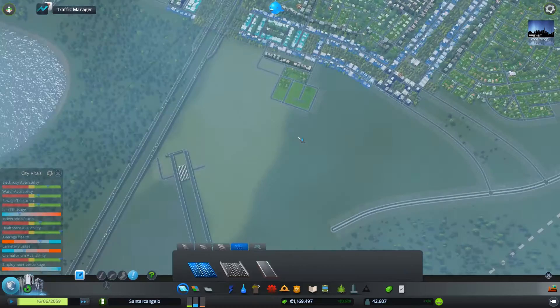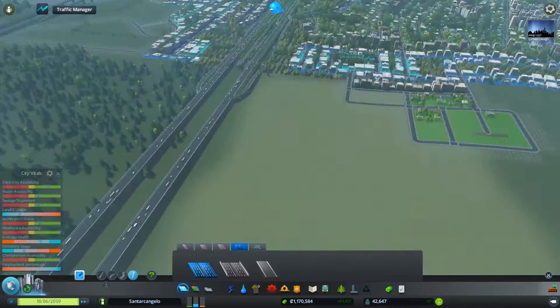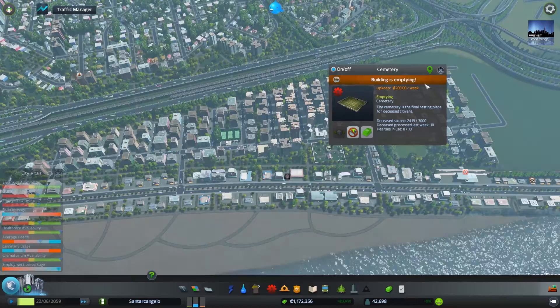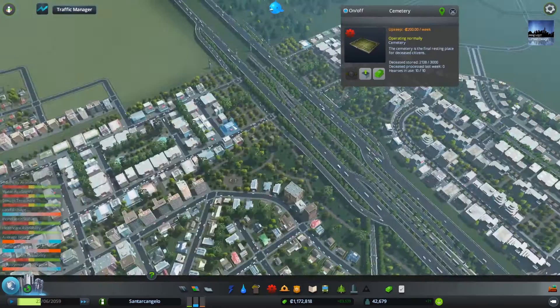This is where our next neighbourhood will be able to fit in - I'm not sure yet what we can call it but we'll think about it. I'll remove some of these buildings that are struggling. We just had a bit of struggles with our crematoriums and cemeteries but it should be all good now. That one is getting a bit full and will need to start emptying - that one is still emptying at 960.